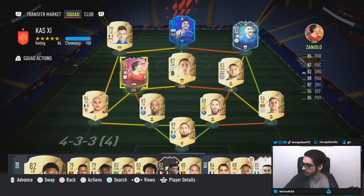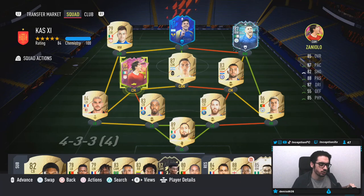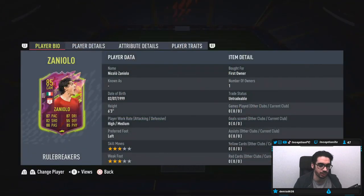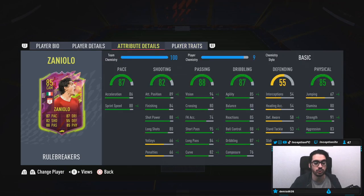Hey guys, Inception here and welcome to another video. Today we have the new Zaniolo card — I know Italian Stallion is super happy about this one. We're looking at a card who is six foot three, high medium work rates, left footed, three star skills, three star weak foot. In-game player traits include injury prone and flair traits.